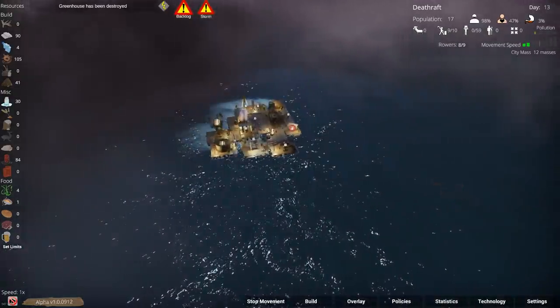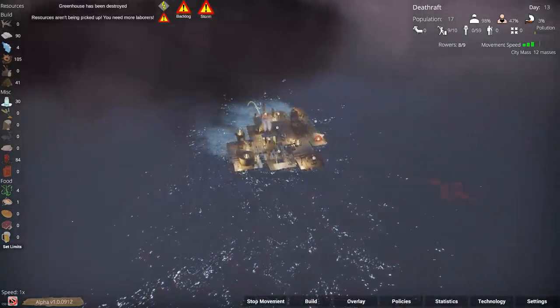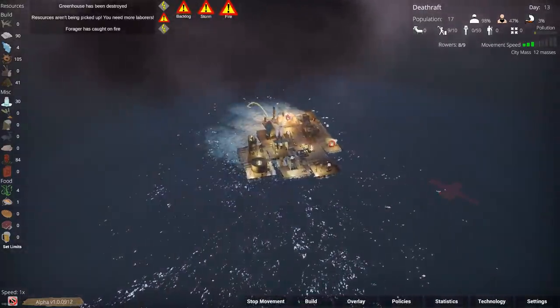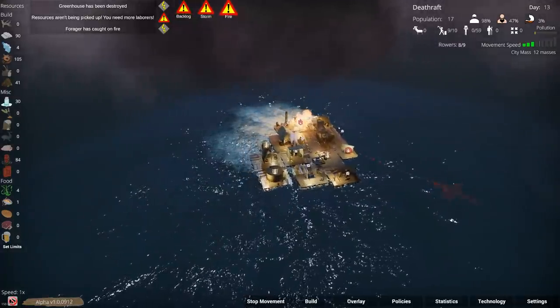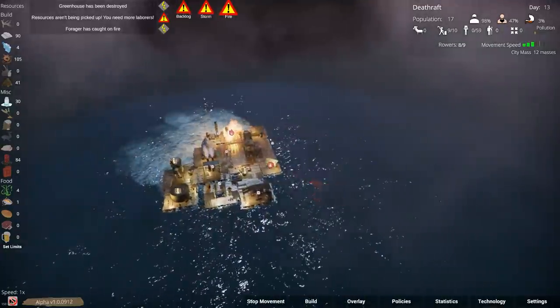As it stands in alpha, there's certainly enough to get your money's worth. A tenner for a really fun ocean city builder with pirates, storms, and lots of cannibals — well, just me. Buoyancy is definitely worth a buy.